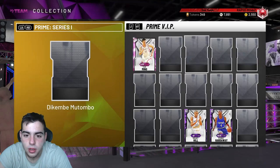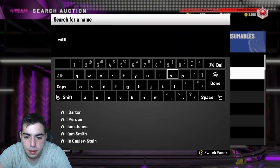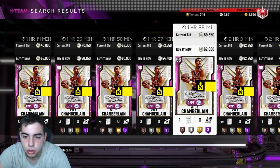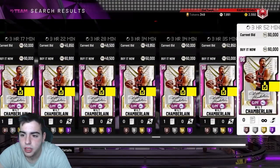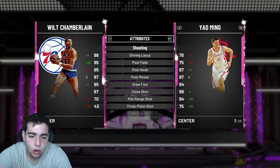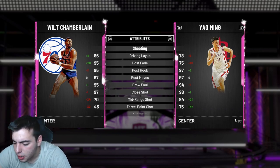Wilt was in packs again and he's around 50 to 55K now, up from around 35 to 40K — so that's a dub. If you picked up any Wilts, you made MT. He's going for around 45 to 50K right now, which is still a decent price to pick him up. The one problem with these locker codes is people spam them on multiple accounts trying to get Wilt and transfer MT.